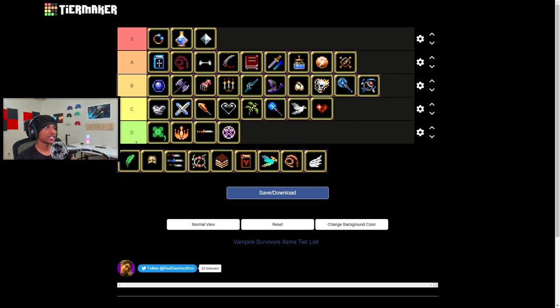Spell Binder increases the duration of items. It's one of the best passives in the game, hands down. It helps out a lot of weapons because it increases duration — things like Santa Water, King Bible, and many others really benefit from duration. And the fact that you use it to evolve King Bible bumps it up even further.